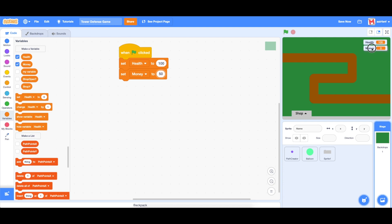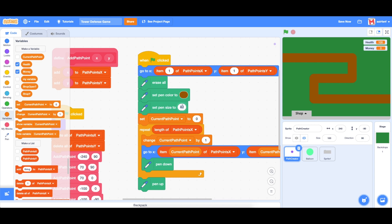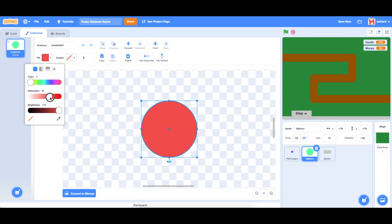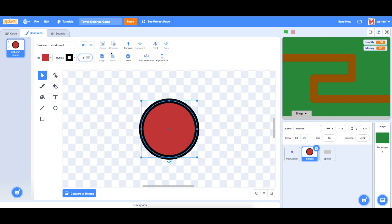The next thing we're going to do is change up some of the looks on the path creator. I want to make the pen size a bit smaller, so we're going to make it 35. Then for the balloons, we're going to change how they look — we're going to make them red with an outline of black, around size six. There we go, perfect — those are the adjustments to the costumes.